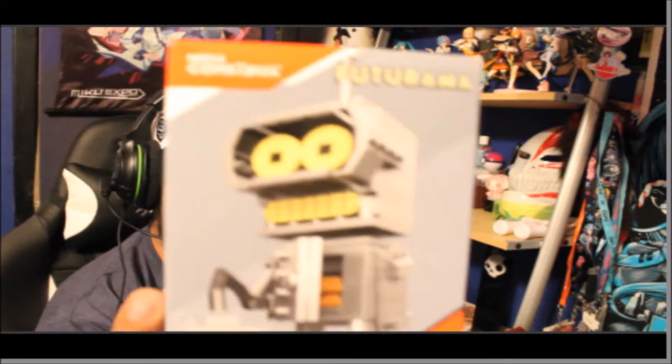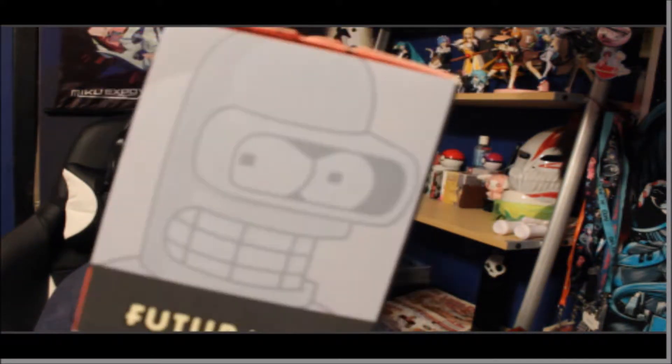Second, it's another box. Awesome — I got a Futurama Mega Constructs and it's Bender the robot. See, Bender has a golden little chest compartment. That's cool, I could probably use it for building too.